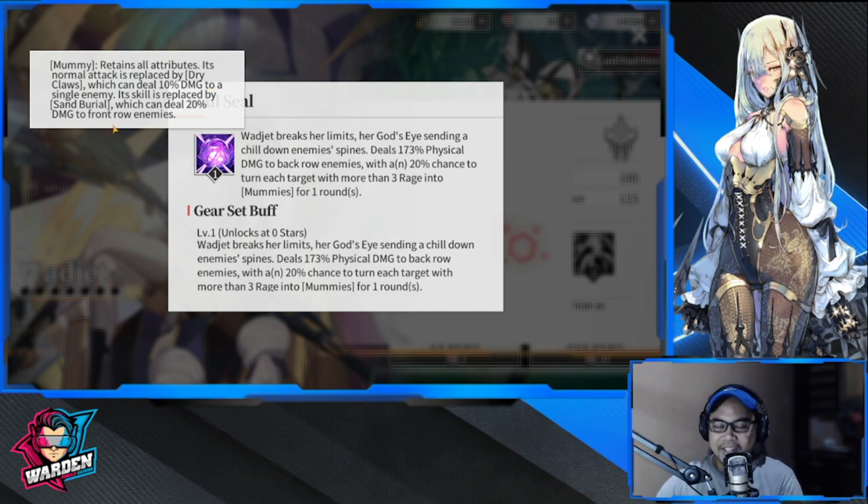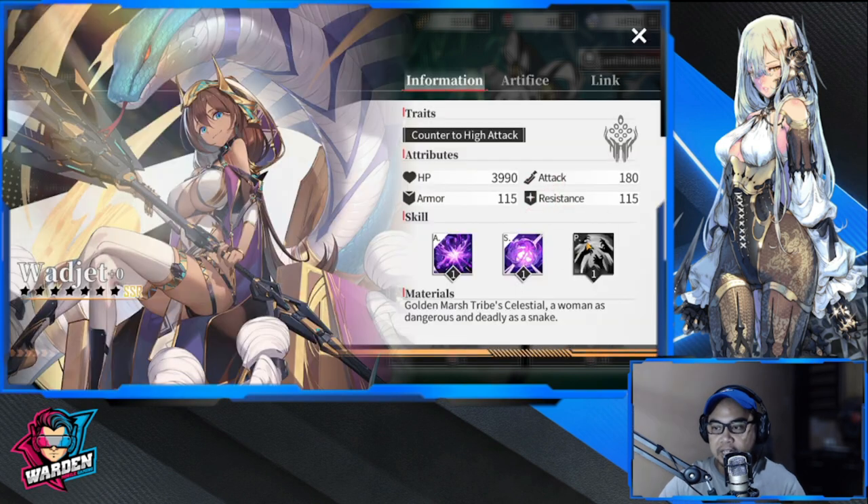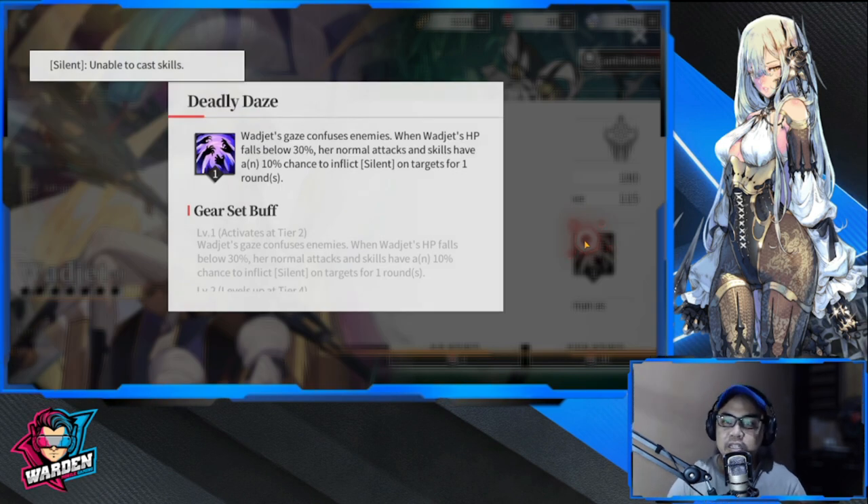So it's lesser damage. Its skill is replaced by Sand Burial, which deals 20 damage to front row enemies. She makes them mummies, lowering their basic attack and their special skill — that is what she gives. The last skill is Wadget's Gaze.